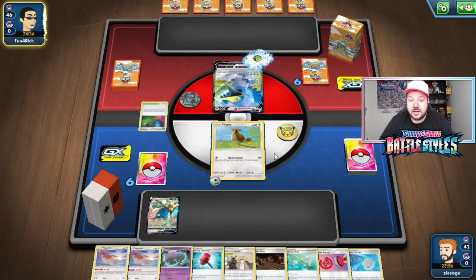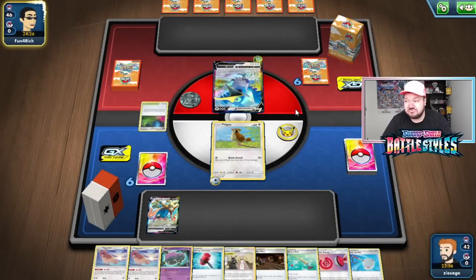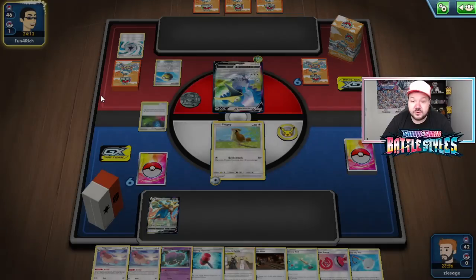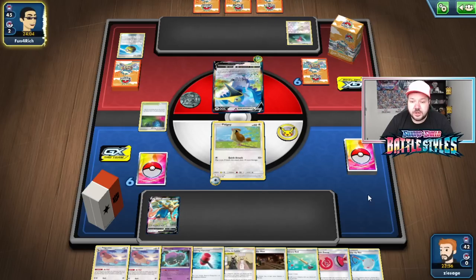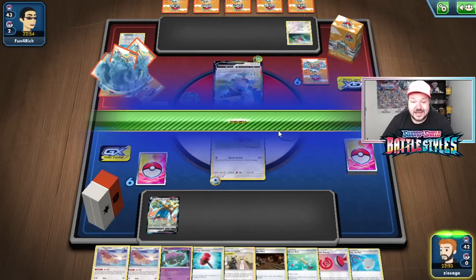Our opponent looks like they're playing Cramarant VMAX. This deck has a pretty good matchup against control because they can get their energies back with Recycle Energies — we can't necessarily get rid of them except with Jesse and James, though we can also get rid of their Glimwood Tangles that way. Our Pokemon are not worth many prize cards. We do have Mew we can put down. They're using V-CATCH here. This game might be a long one.